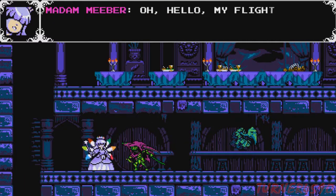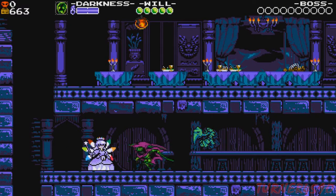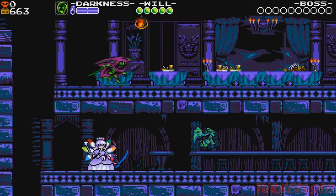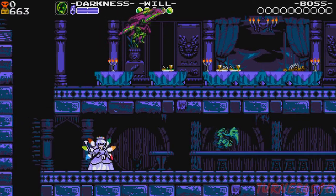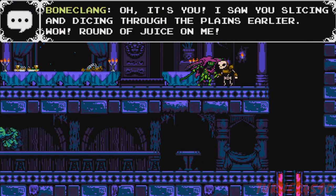Here's another new mechanic: the amiibo fairy. Basically you can scan a Shovel Knight amiibo for even more benefits — it'll act as a little turret buddy that floats behind you and attacks enemies for you. I'm assuming you can level it up, though I haven't tried it. I don't really think it's necessary, but hey, it's another thing, so I can't complain.